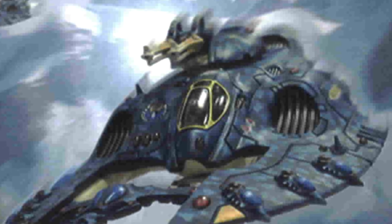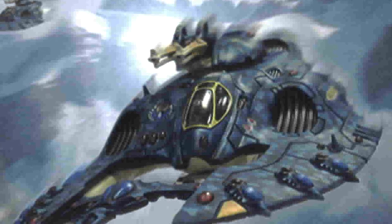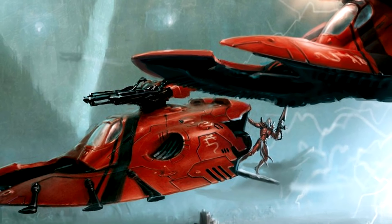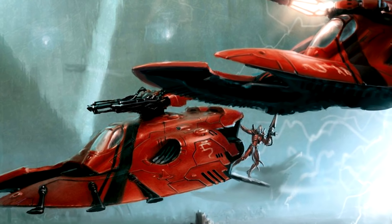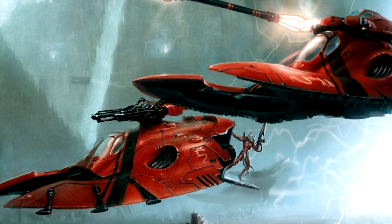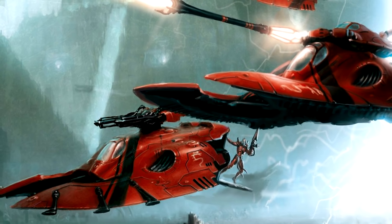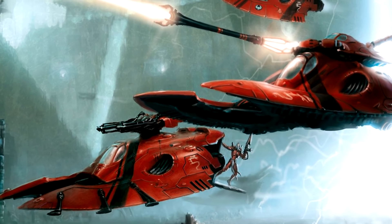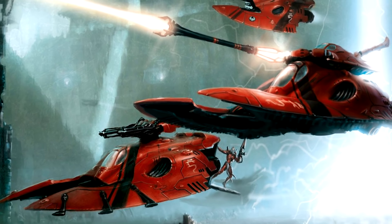Crushing Orb targets an enemy character within 18 inches of the psyker and you roll 3 dice — on rolls of 5+ you do 1 mortal wound. This can help chip away at characters to soften them up for snipers like your Rangers to finish them off, or even a Dark Reaper Exarch if you take the aspect buff that allows them to shoot at characters. Focus Will is another spell I like — it's warp charge 6, and it buffs a friendly Craftworld psyker within 6 inches giving them plus 2 to deny rolls, which can be extremely good against Thousand Sons smite spam.